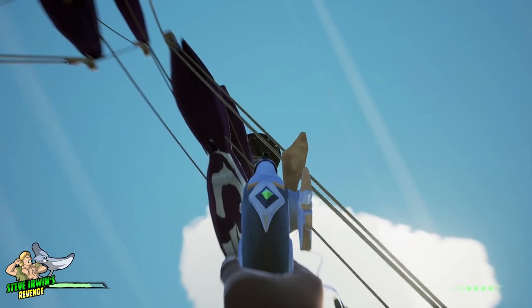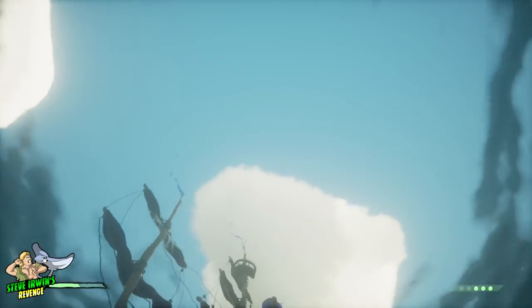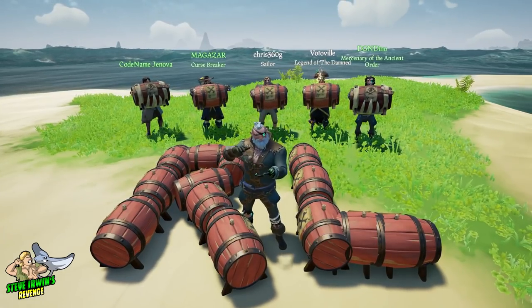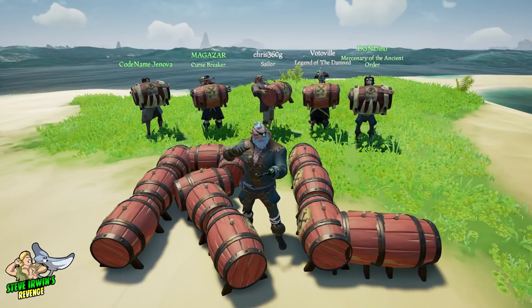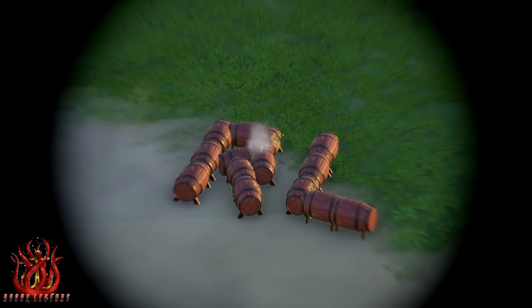With the crow's nest, for example, simply look up, fire, and you'll detonate the barrel. We hope you've enjoyed today's video. The members of Rogue Legends and their friends certainly have enjoyed making it. If there are any other Ultimate Guides you'd like us to make, please let us know in the comments section below. We are Rogue Legends representing the Pirate Council. Thank you for watching.